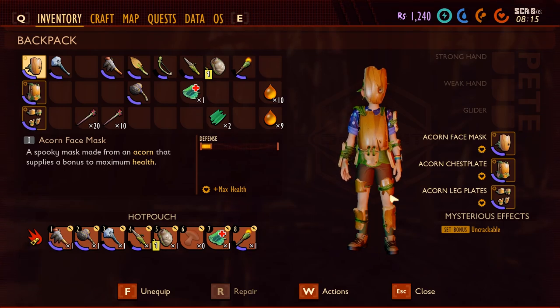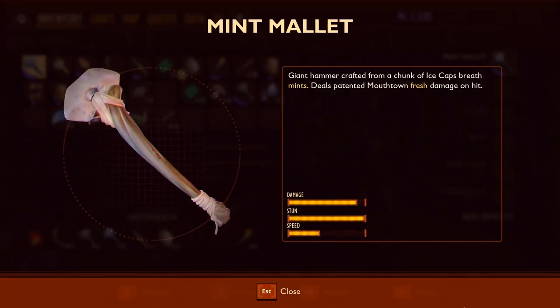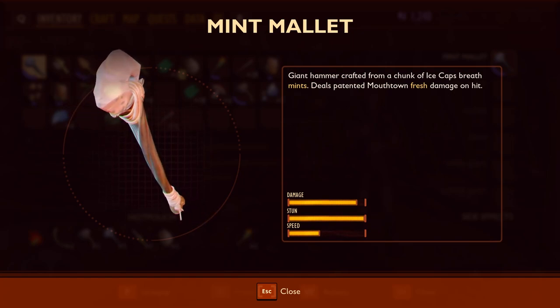For equipment, I'll be using the acorn armour, as it's easy to get and you don't have to fight anything, plus it's tough and gives you extra health. You can also use the ladybug armour if you want, because that's best at blocking, but it's harder to get. And for the weapon, I'll be using the mint mallet, as it's the best melee weapon currently in game, and I've done a video on how to easily get it, which I'll link at the end.